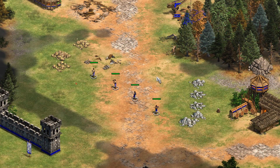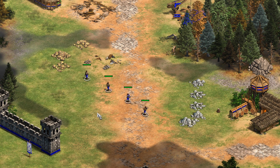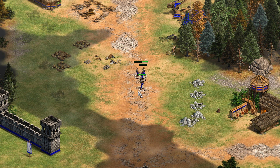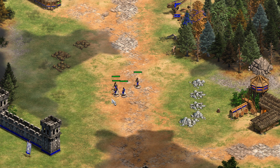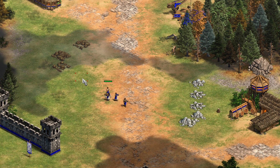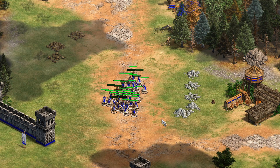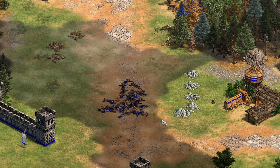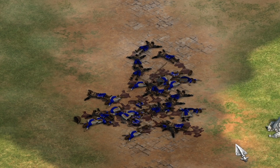Another tip relating to unit control, and all new for DE, is the ability to move units to a point. If you select a group of villagers and right-click on a location, they will usually keep their distance to one another. However, if you hold alt and then right-click, the units now converge on the click location. And if your villagers won't do as they're told, there's a new revolutionary delete technology — while having a group of units selected, holding shift and then pressing delete will delete the entire group instead of individual units at a time.